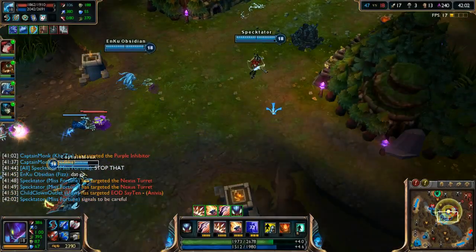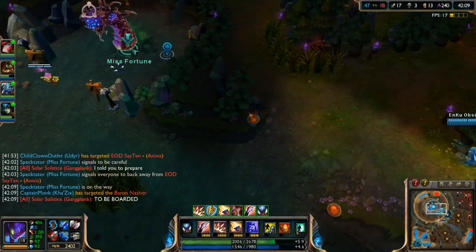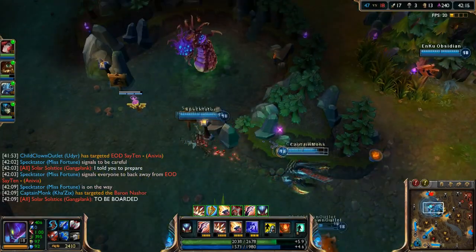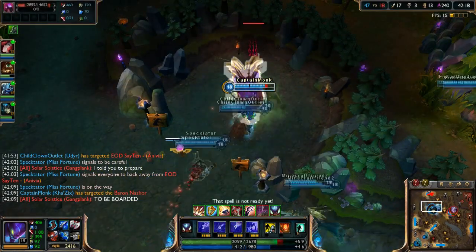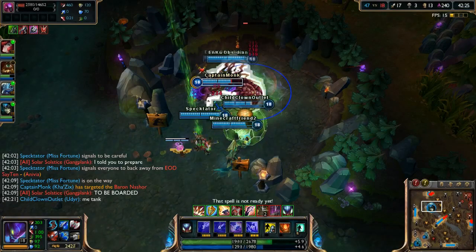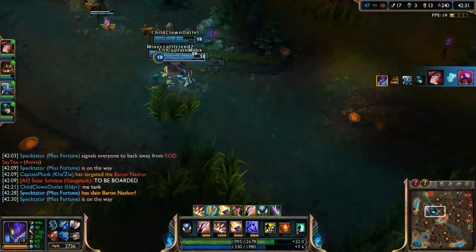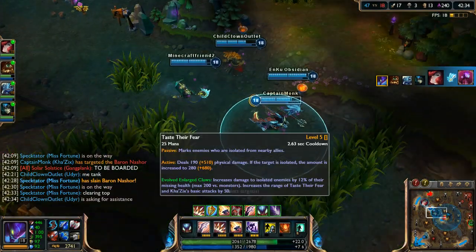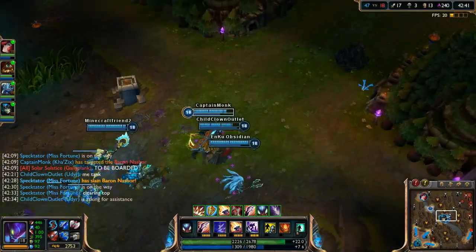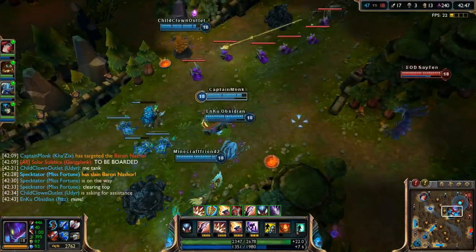We can fight — we can do this! One of them is down. Let's take Baron instead. Lots of pings — I don't think that's necessary. We let Udyr tank while we stack damage. We get Baron quickly — my Q deals 12% of target's missing health which is just immense, almost like Blade of the Ruined King but on Baron. We need to get that inhib now. We go in — Anivia is caught out!